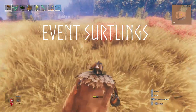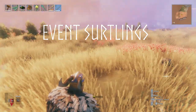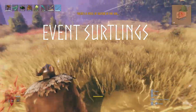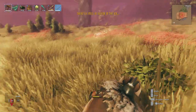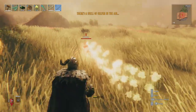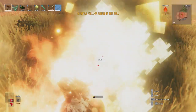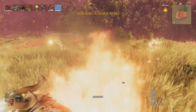The last one is the circlings event, which can happen in the meadows, black forest, swamp, and plains. For this to occur you have to have killed one of the circlings and Bonemass supposedly, and it should last two minutes. This one can be triggered easily because circlings pretty much die as soon as they go in a bit of water.